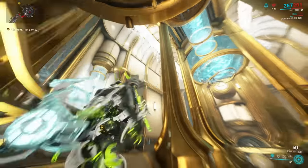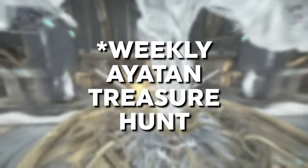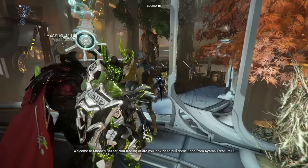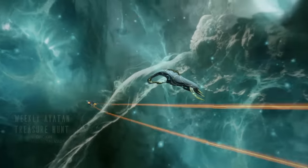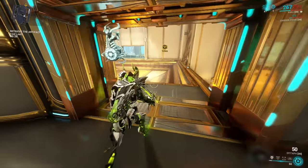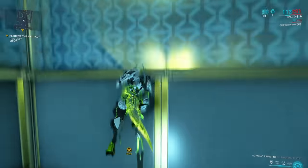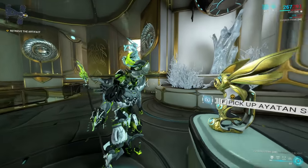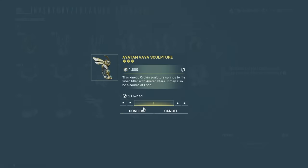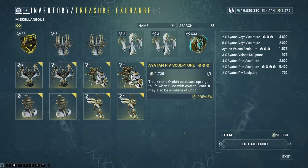No matter if you're an early game player or a 5,000-hour veteran, do your weekly Ayatan treasure hunt with Maroo. Once you unlock Maroo's Bazaar on Mars, you can talk to Maroo once every week and she'll send you to an Orokin or Derelict tileset where you'll find a guaranteed Ayatan statue. It might take a few practice runs to memorize the vault, but it's one free Ayatan statue worth multiple thousands of Endo that only takes about two minutes to get.